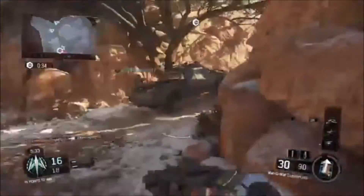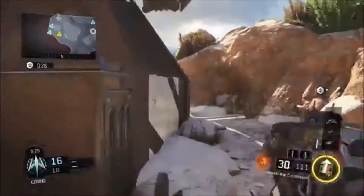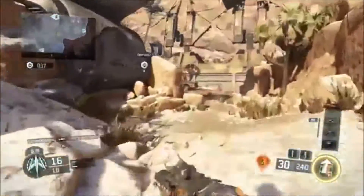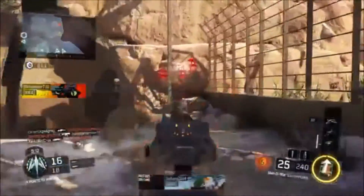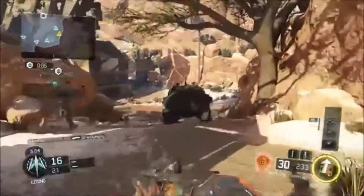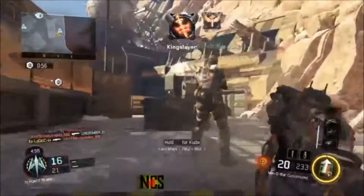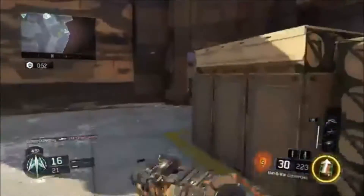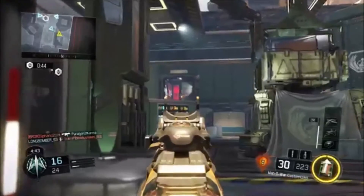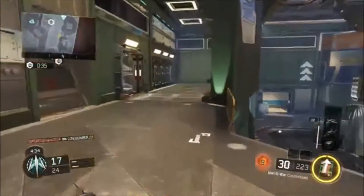I also have Quick Draw, Stock, and High Caliber. With Quick Draw and the Man-O-War — one, two, three, four, five — basically with Quick Draw you're gonna aim faster once you're sprinting, you kill the enemy faster. Stock is gonna help you move your gun when you're aiming down sights so you have better gun control when aiming down sights. I'll put a claymore here just in case someone sneaks up from behind.